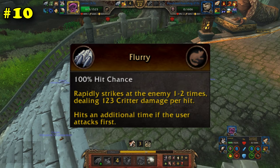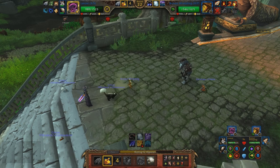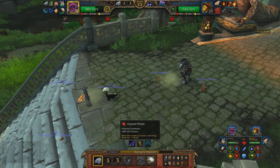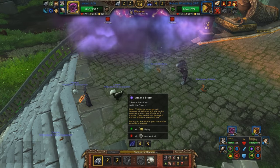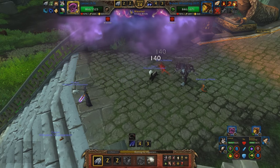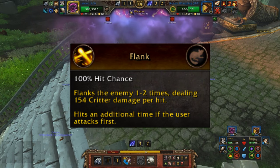The ability Flurry is very unique compared to its counterparts. It allows you to hit 1-2 times for minor damage, plus an additional time if you're faster than your opponent, for a grand total of 3 potential hits. There are about 10 other abilities that do exactly the same thing — word for word, damage for damage — only of sometimes different ability type damage. There's even another ability, Flank, that does the same thing and the same damage type as Flurry, also dealing critter damage.